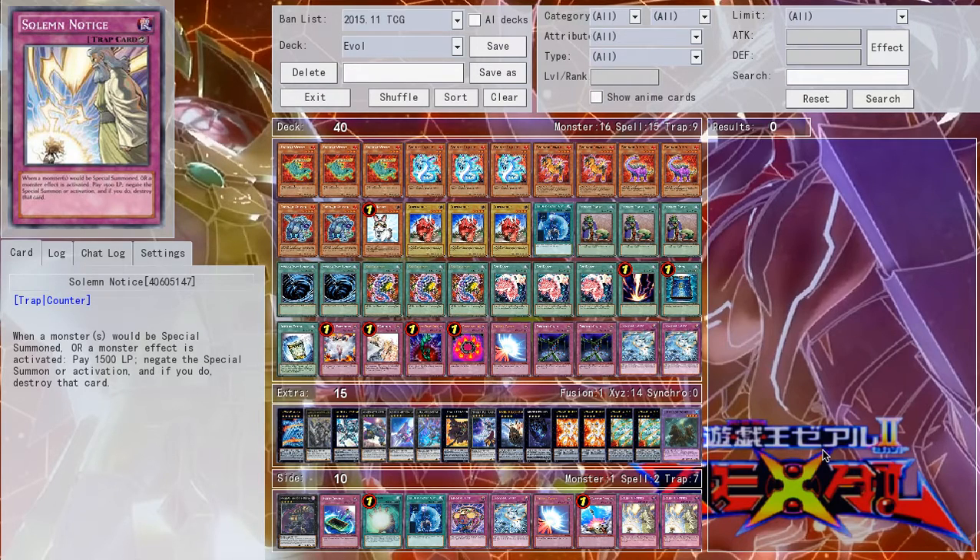That rounds out the Evel Tile deck profile — Evelsaurs, Evelzars, all that great evolution stuff. I didn't actually have a complete side deck; those are just some other things I had toyed around with in testing. There's a chance you could make this deck competitive by building a really good side deck for the current meta, or by really tuning the main deck around the meta. But this deck was something I made to have fun with, to establish a groundwork for the deck for myself — because it's one I've always found fun and interesting, as well as for you guys.